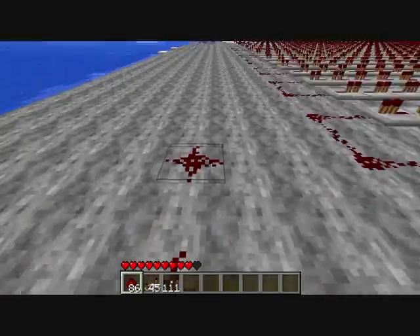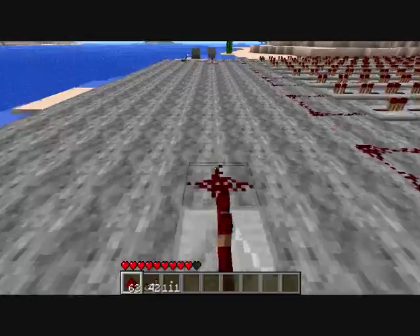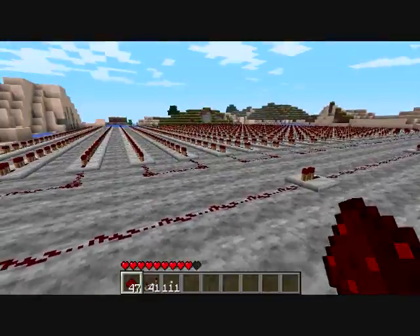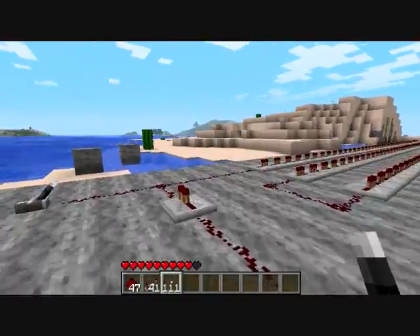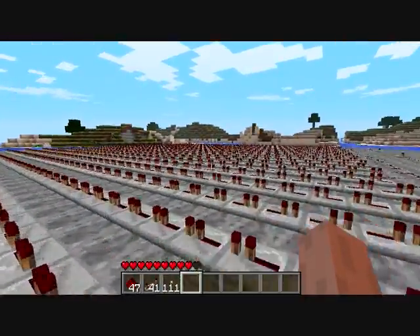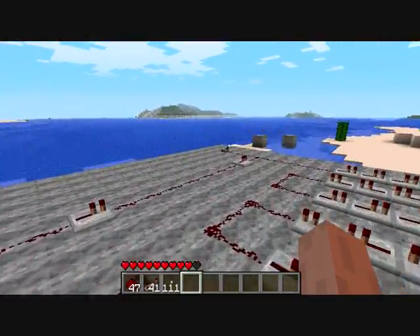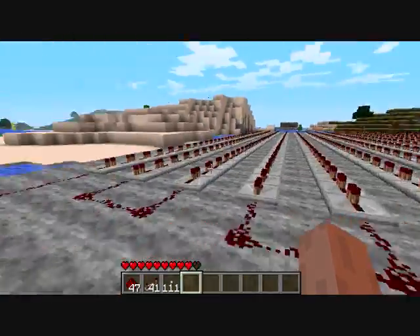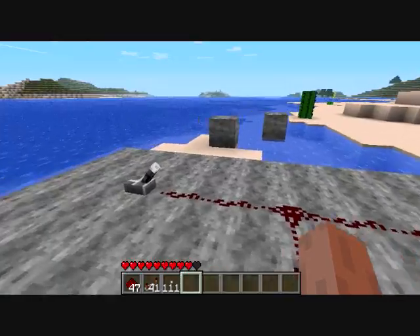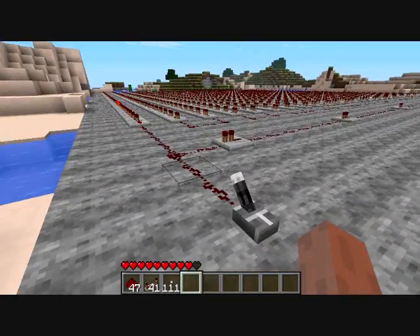I'm going to line this up with a repeater right here. All this is is a memory cell. It's nice for, like, a floor — if you want to put a floor underneath something, you know, to be like a disco floor. This is nice, especially if you have the stained glass mod. But I don't. This is an extremely nice thing to have. So let's just go ahead and put a little info in there.